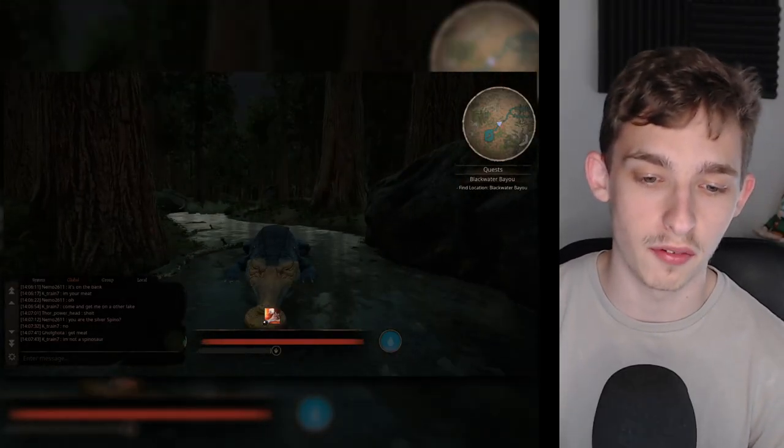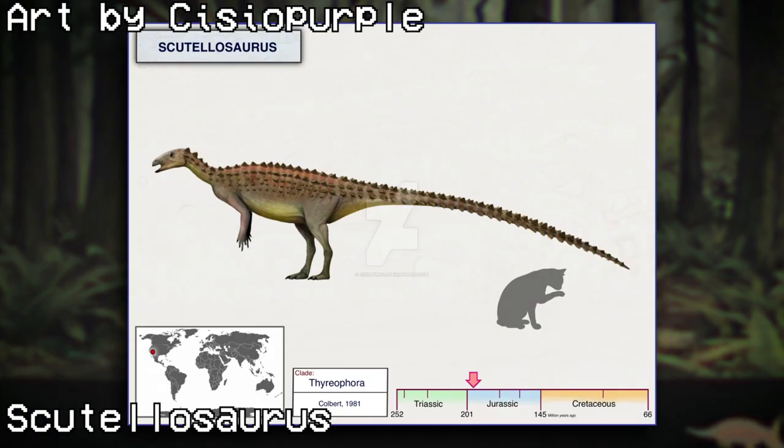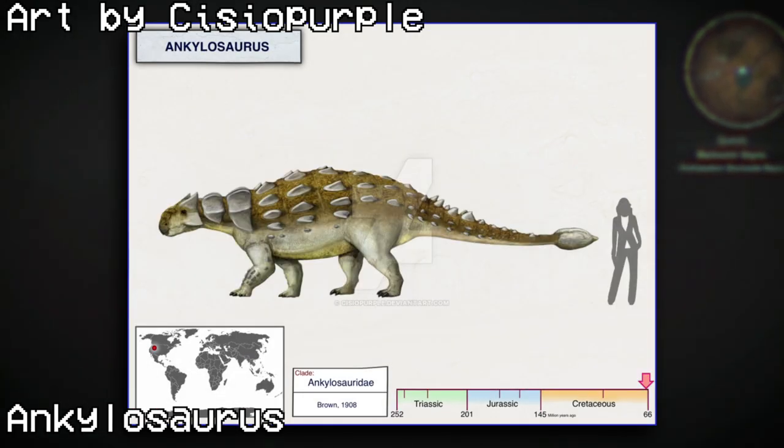Next up, we have Thyreophora, which includes some new dinosaurs: the tiny Scutellosaurus; Antarctopelta, from Antarctica; Gigantspinosaurus, the only Stegosaur in this mod; and finally Ankylosaurus — a must-have dinosaur for Path of Titans, in my opinion.